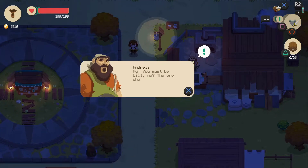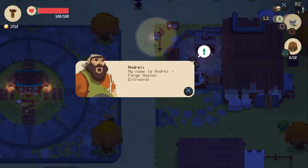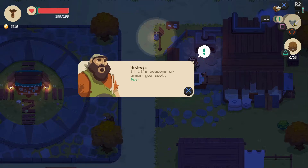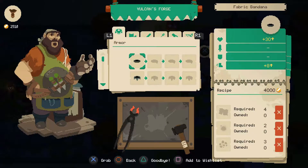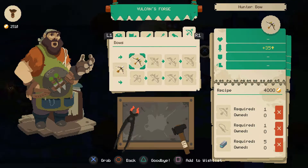Let's talk to Andre here. 'You must be Will.' They all sound the same. 'The one who requested my forge. My name is Andre, Forge Master Extraordinaire. If it's weapons or armor you seek, Vulcan's Forge is the place.' So we got some armor, swords and shields, big swords, spears, gloves, and bows.